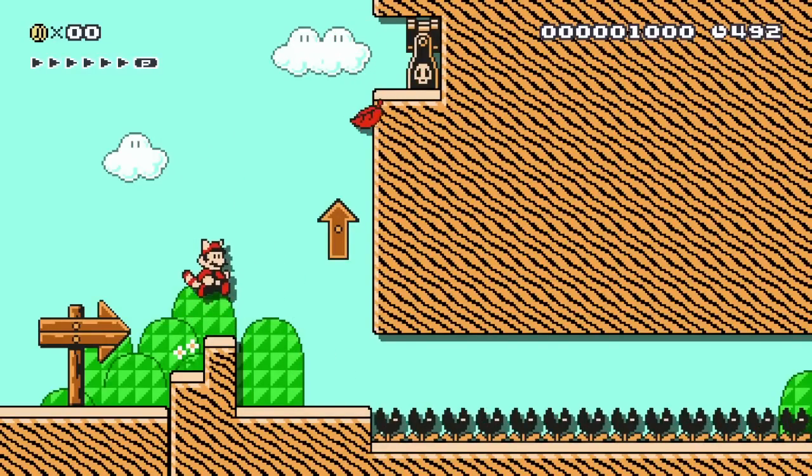The first puzzle is the simplest of the three. A seasoned Mario player will understand the objective in just a few seconds: use the raccoon power-up to fly to the exit. This is aided by the visual cue of the up arrow.